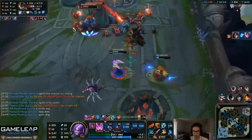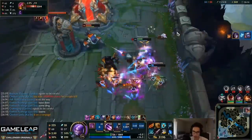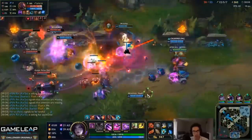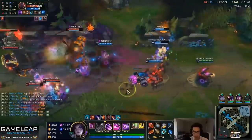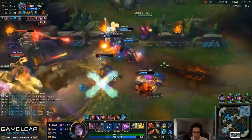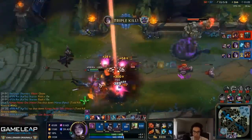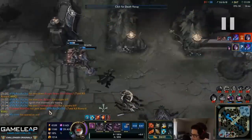Another example — holding on to W is very important; wasting W on Rumble there was a mistake. Auto cancel E, isolated Q, proc passive — these are all things you must do to maximize damage. When in doubt, auto cancel everything. Be patient, hold on to all your abilities. If you can find an opportunity for isolated Q or proccing passive, take it. E in, isolated Q, proc passive with W, ulti in to finish, and Zhonya's to survive — these combos kill people.